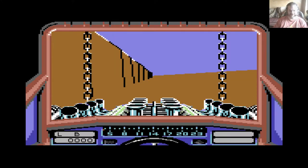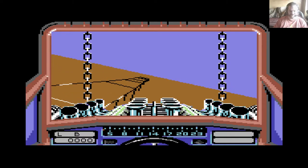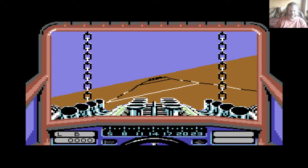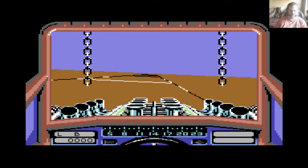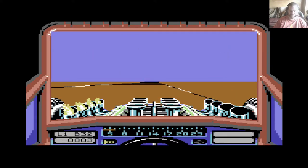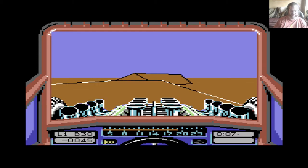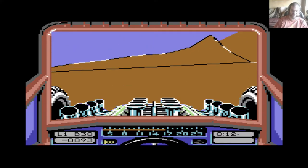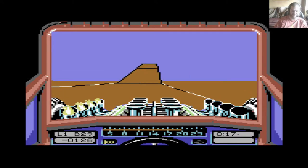Here we go then with the drop start. Two cars get winched up onto the track. Once we are released, it's race on. So you push forward and obviously you will accelerate. You can release and then push forward again and you will continue to accelerate. You hold down the fire button and you use the nitrous, which is what causes those flames to shoot out of the exhaust there on the engine.